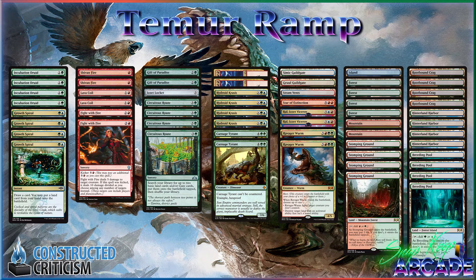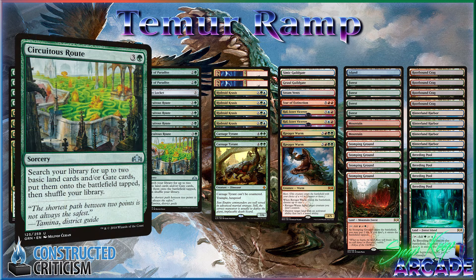So this one is different than anything that we've done so far, and that's because we finally have a chance to try out Securitus Root again. Securitus Root is three and a green for a Sorcery — you search your library for two basic land cards and/or gate cards and put them onto the battlefield tapped. This is really reminiscent of Skyshroud Claim or Explosive Vegetation, cards that really defined standard partly in their time, and we get a chance to play with it again.